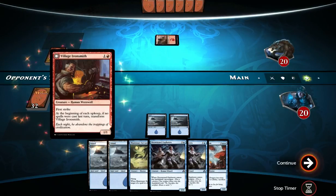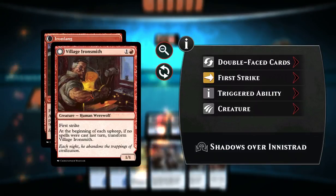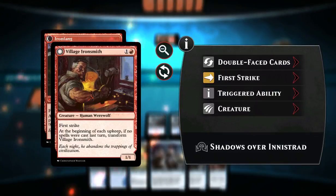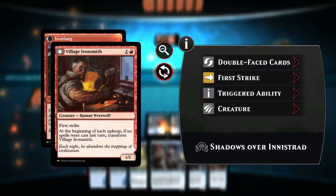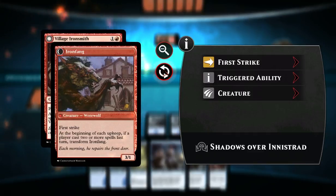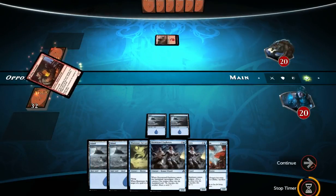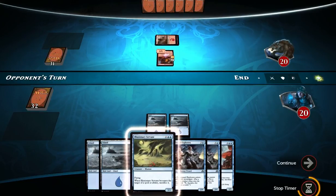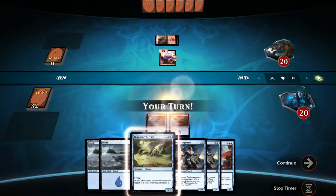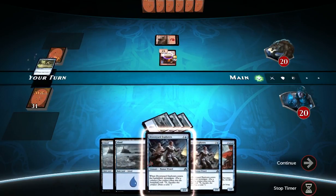He's playing a Village Ironsmith with First Strike, and if no spells were played last turn at the beginning of each upkeep, transform it — and it transforms into Iron Fang, with First Strike. At the beginning of each upkeep, if a player casts two or more spells last turn, transform it. Luckily we'll be able to play Illusionary Servant, so he won't be able to transform this turn. That's good.